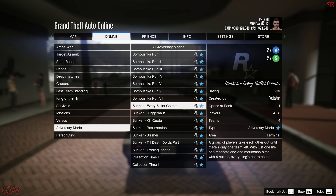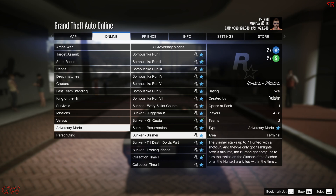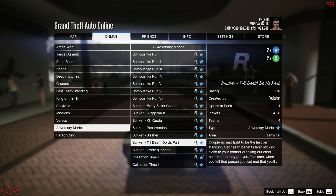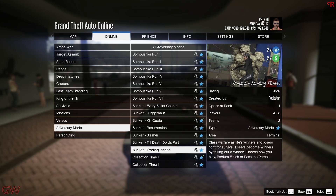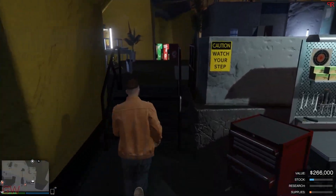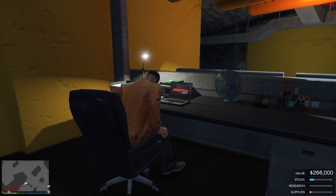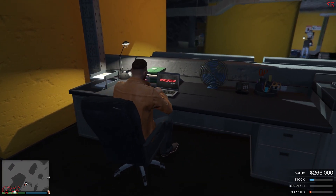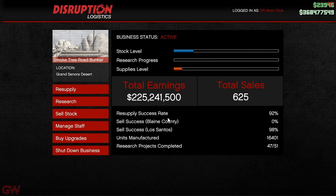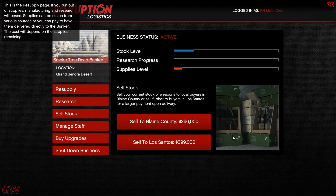Moving on to the bonuses going on this week, we have double money on the bunker adversary modes — there are about 7 of these and they require a minimum of 4 players, so not the best adversary modes. Adding to that, we also have double money going on the bunker business itself. The best passive business in the game is presently on double money. So if you're low on cash, definitely do not waste time — instead grind this business. It's going to be very profitable for you in the upcoming days.